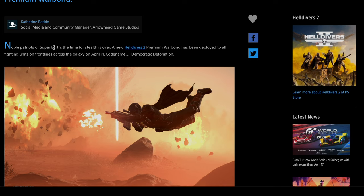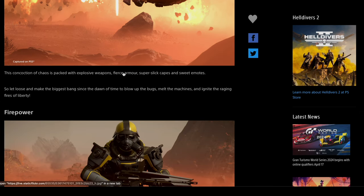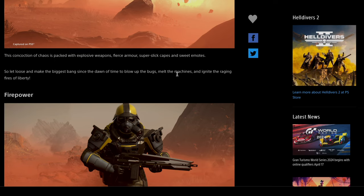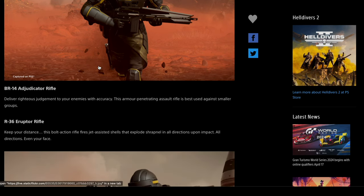Noble patriots of super earth, the time for stealth is over. A new Helldivers 2 premium war bond has been deployed to all fighting units on the frontline across the galaxy on April 11th — codename democratic detonation. This concoction of chaos is packed with explosive weapons, fierce armor, super slick capes, and sweet emotes. So let loose and make the biggest bang since the dawn of time to blow up the bugs, melt the machines, and ignite the raging fires of liberty. Amazing.